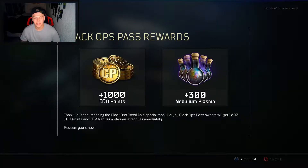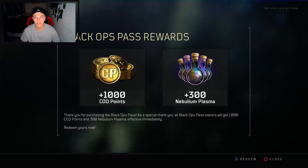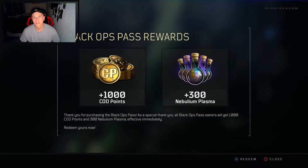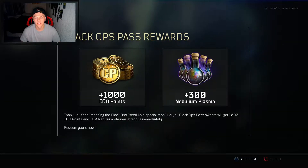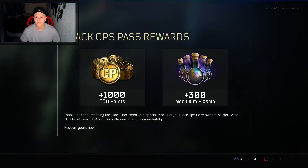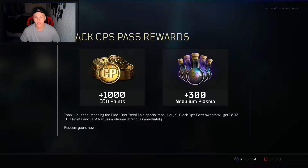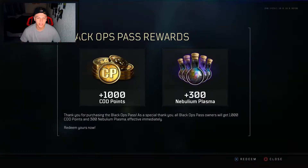What's up guys, we're back at it today playing some more Black Ops 4. Looks like if you bought the season pass, you get the rewards they said they'd give you — the thousand COD points and the 300 billion plasma, which is for zombies. So that'll work out pretty well. You get all your points that you actually bought, so let's get into some Blackout gameplay.